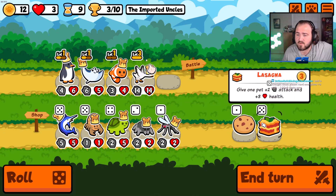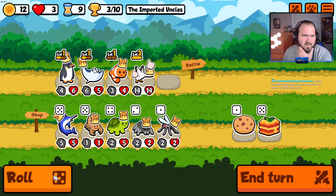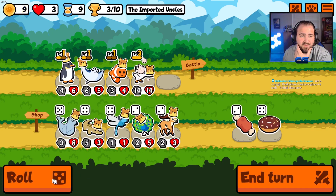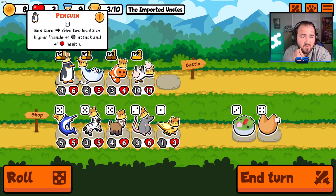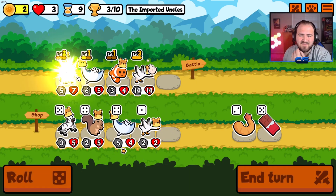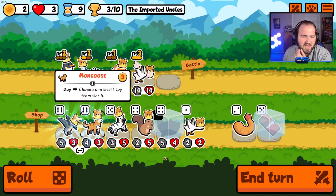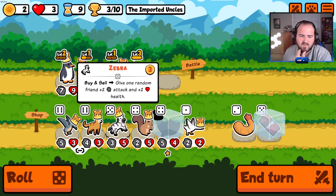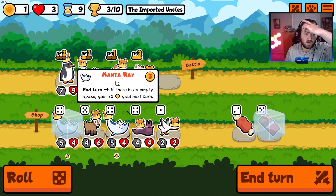Did my goose just take out that whole team? That's crazy! Wait — a lasagna. Has the lasagna always been just a shop food? I thought that was special to the toy pack — let me know in the comments. We need more scaling, so I'm looking for a penguin or a manta ray. Oh, give me a penguin and a manta ray — that's actually sick! I'll take another penguin over that and then a manta ray next turn. I think that is our gold, man. We're getting through with that!